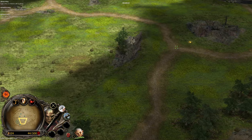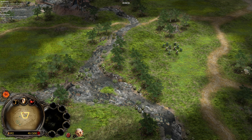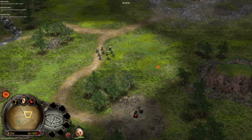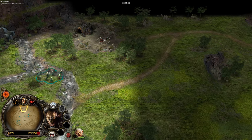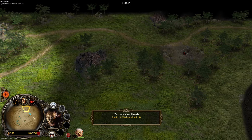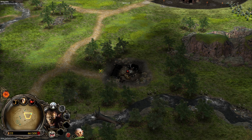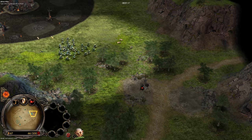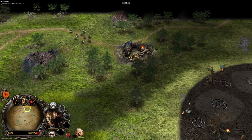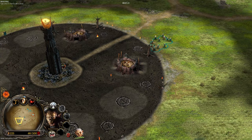Eco management is super important here, and of course macro map control. What can also be good in this matchup is to skip the land spell and instantly rush the scavenger spell from the spell book. Because if I pick land and use it, he will just cover it. If I skip land I can get scavenger, then into the darkness, into the Balrog — the fastest possible way of unlocking the Balrog in BFME1 as Mordor.